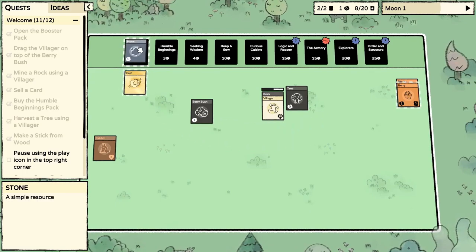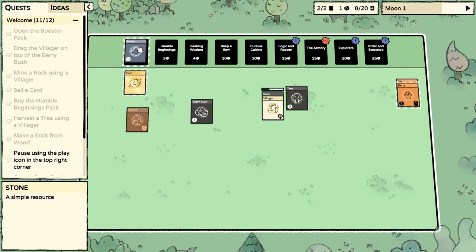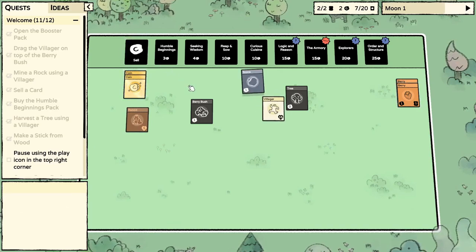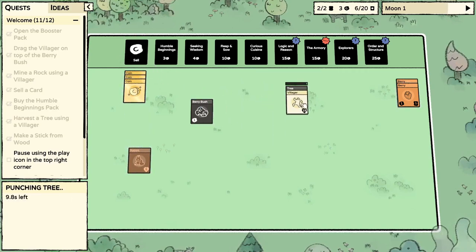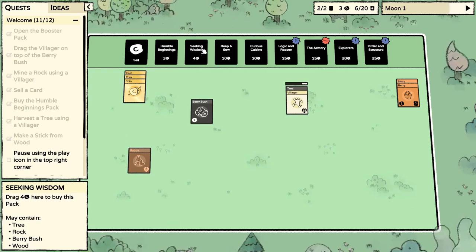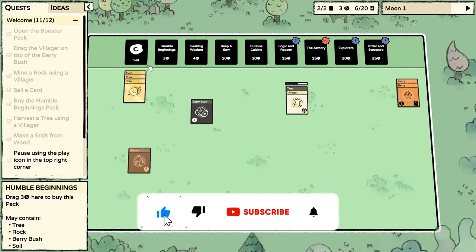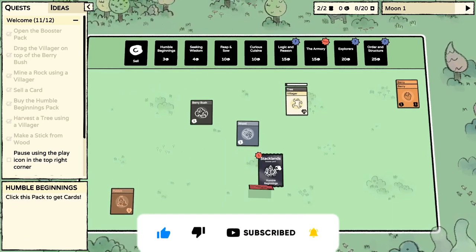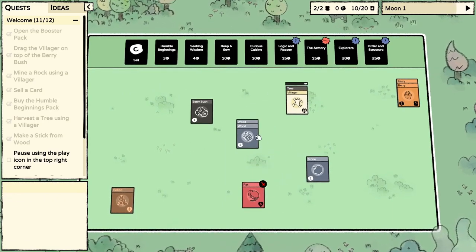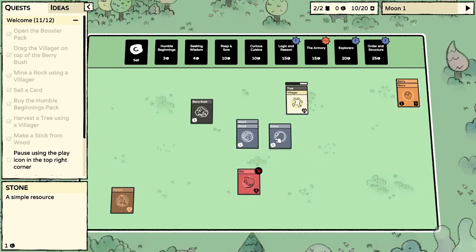As I recall, you just sell it or there might be one other function for it — I'll have to look it up. All right, selling. We got three gold — should we go for four? Maybe we'll stick with three. Humble beginnings, that is kind of where we're at. I'm really hoping to get another villager, although that might be a little too much. We do have a rat.